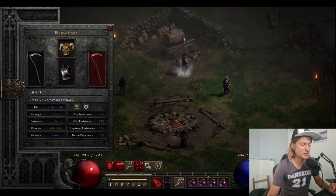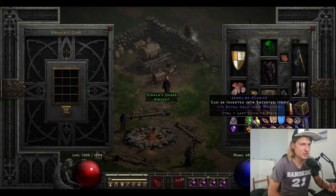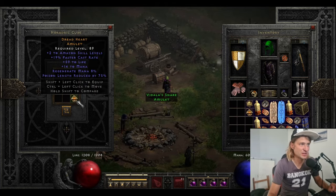So I was being offered a couple of Ber runes for this amulet, but before I get to the actual full trade, let me show you what amulet it was. I was crafting some caster amulets and I came across this one — it had two to Amazon skills, 19 faster cast rate, 59 life, 14 mana, regenerates mana eight percent, and poison length reduced by 75 percent.